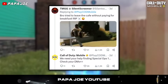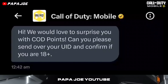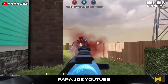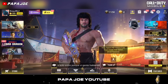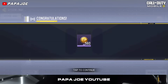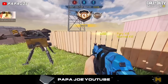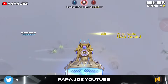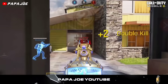Some players commented their speculations under the post and received the following reply from the COD Mobile Twitter team: 'We need your help finding Special Ops 1 — check your DMs.' Some players received a message from the COD Mobile team saying they would be surprised with COD points, and that they should send their UID and confirm they are at least 18 years old. After doing so, they received a new message in their in-game mailbox and were allowed to collect 560 COD points for free. It seems unrealistic that you will also get 560 CP after commenting today or tomorrow, but keep an eye out for these COD Mobile mini giveaways released on Twitter from time to time.